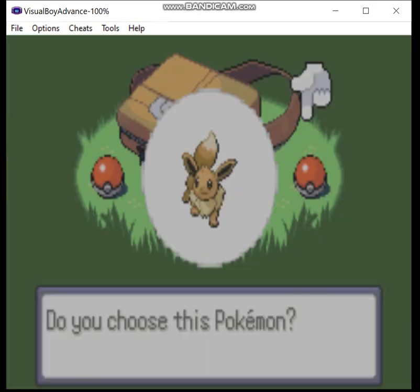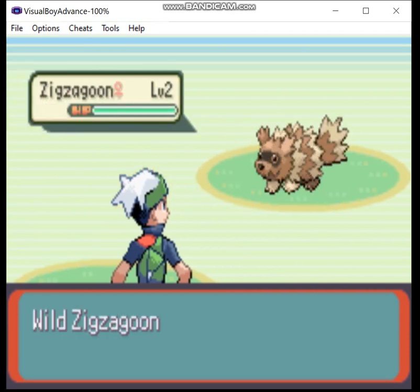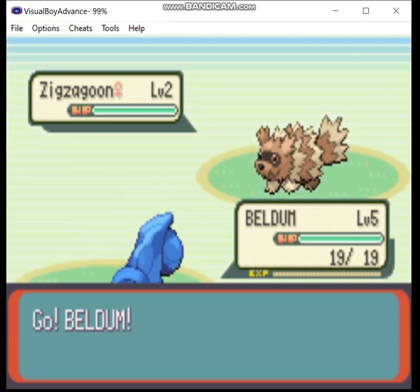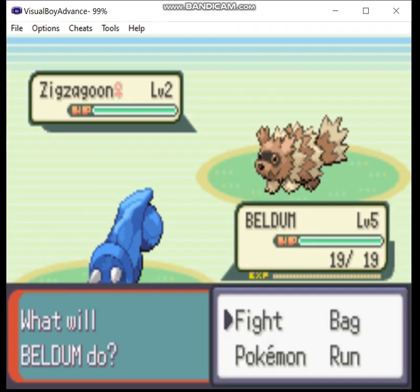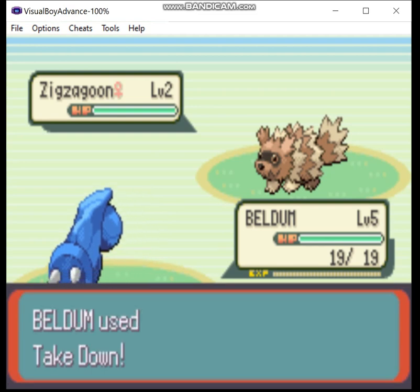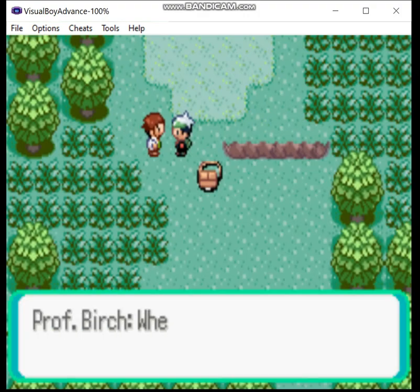So I pick Eevee, start the battle, and we send out Beldum. We're doing a Steel Monotype run! I put this up to a vote on a couple of servers and that was the overwhelming winner. Since we can't get a Steel-type prior to fighting Roxanne in vanilla, I'll give myself a Beldum, because normally you can't use that until the post-game.